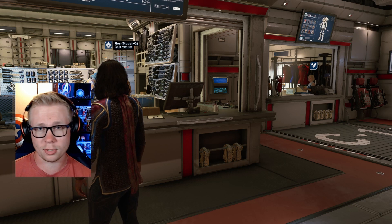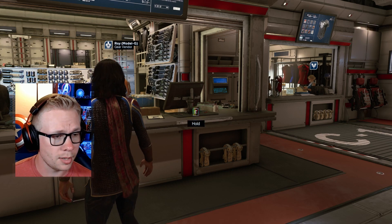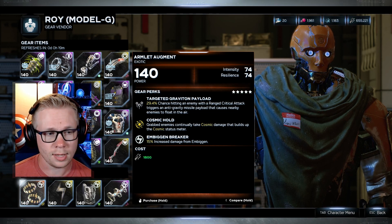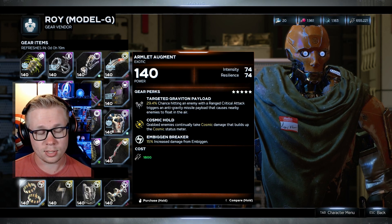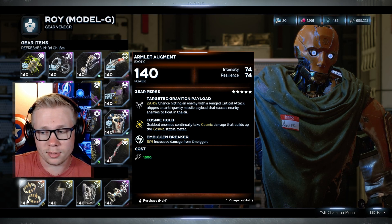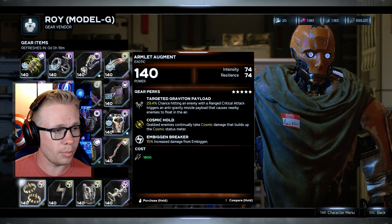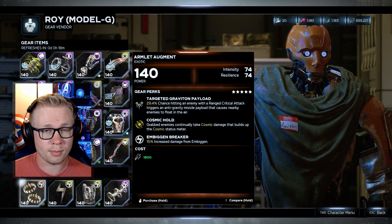It could change depending on your builds. What's really good is for two heroes specifically — one of them being Kamala. Going up to Roy, you can see Perk 3 is increased damage from 'Big In,' which is pretty good. Grabbing enemies causes them to continue taking cosmic damage, which is not bad either — you can grab onto them, deal cosmic damage, and also refill your health from that cosmic damage, almost like leeching their life, kind of like Rogue.